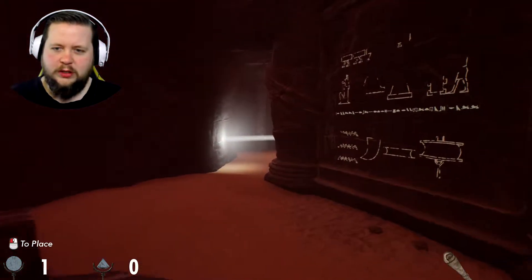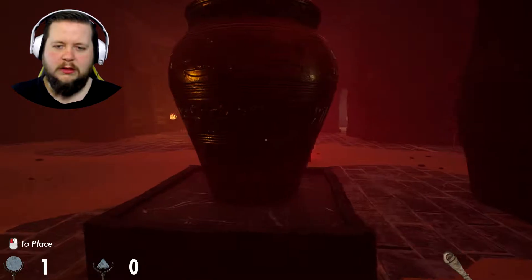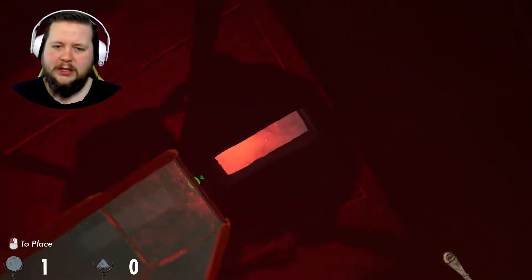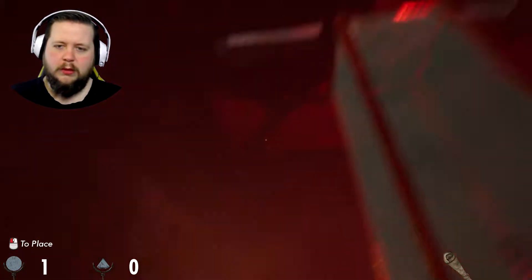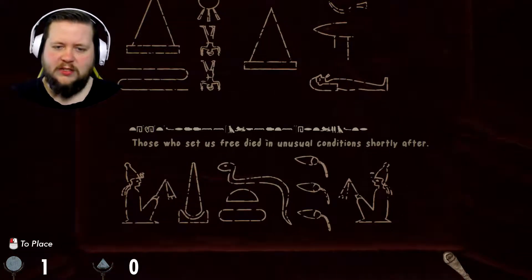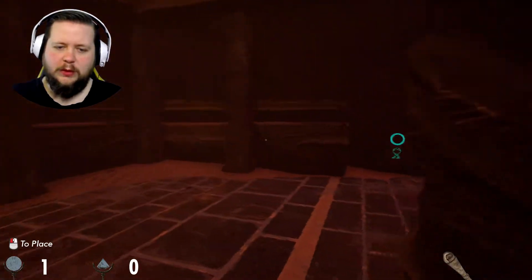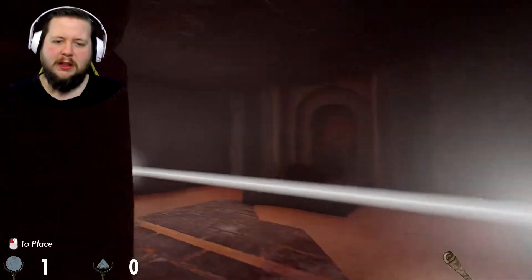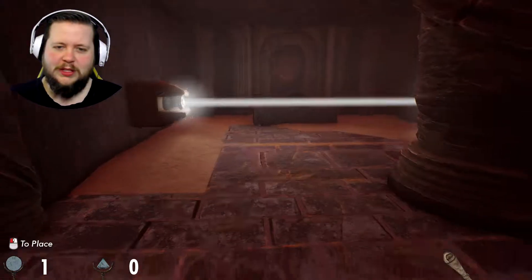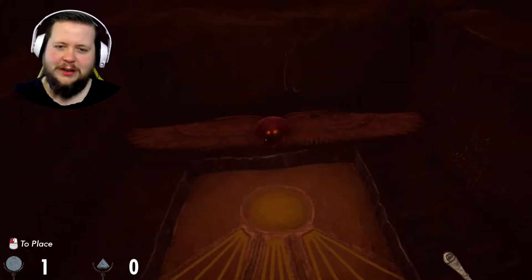Oh, that's a big treasure. Let's translate: 'We're small and blind trying to survive while the abyss calls.' That one feels like it's written from a different perspective, a different person. Another translatable: 'Those who set us free died in unusual conditions shortly after.' The speed at which you translate these could probably be a little bit faster — because once you've seen the first couple of translations being slow and ominous, by this point of the game you're sort of like, get on with it.